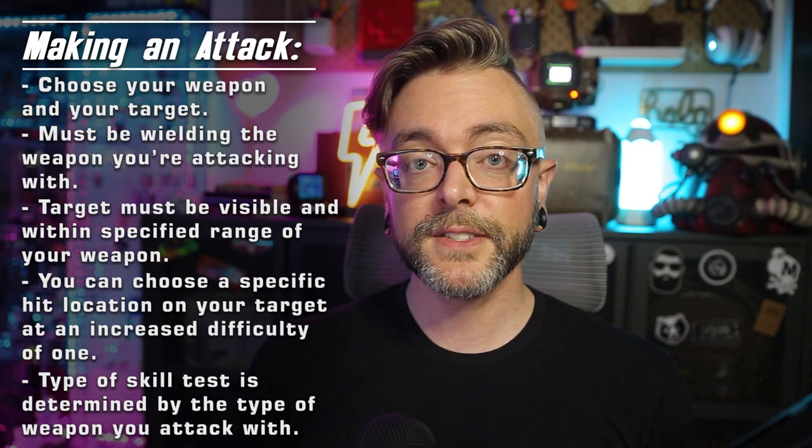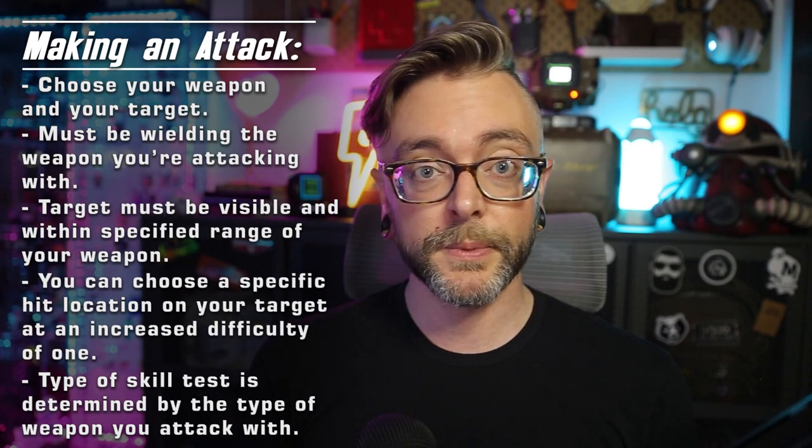Attacking requires a skill test, and the type of test you do is going to depend on the weapon you use. If you're attacking unarmed, it's a Strength plus Unarmed test. If you're attacking with a melee weapon, it's a Strength plus Melee test. For both melee and unarmed attacks, the target must be within close range.